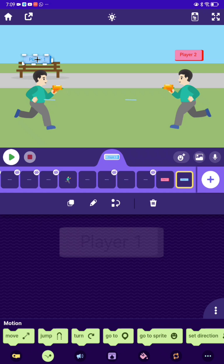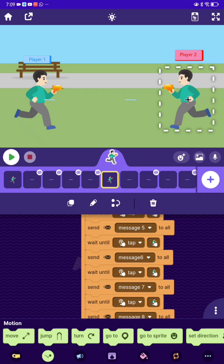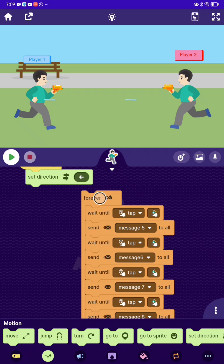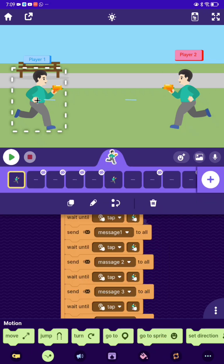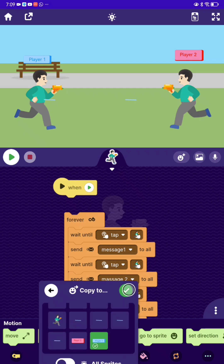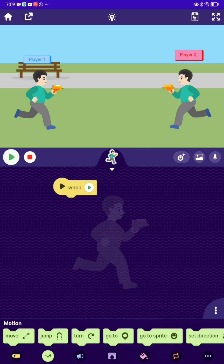These buttons are the ones that are gonna control the players. Here's player two — copy to another script and make it go to player one. Now let's go to this player and take the script, go to copy, and player two — make it three. Finished.